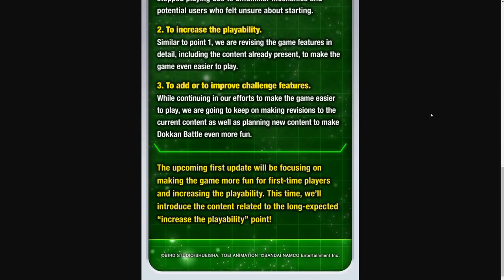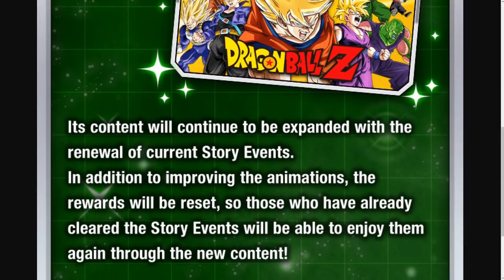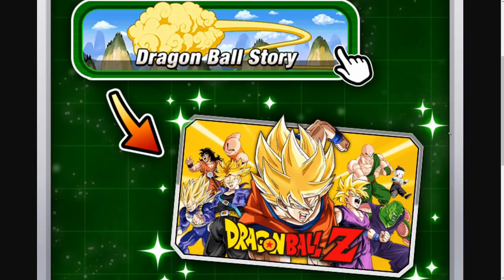And at the bottom it says the upcoming first update will be focusing on making the game more fun for first-time players and increasing the playability. So the second page says: relive the story of the original anime — the implementation of Dragon Ball Story. Its content will continue to be expanded with the renewal of current story events. In addition to improving the animations, the rewards will be reset so those who have already cleared the story events will be able to enjoy them again through the new content. So for anybody that is a current player who's been playing for a while, this is going to be a lot of new free stones up for grabs, which is awesome. Overall, the Dragon Ball Story will just be more enjoyable because the animations will be better and things will just be more streamlined.